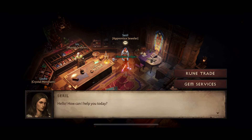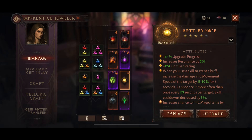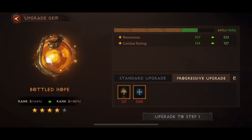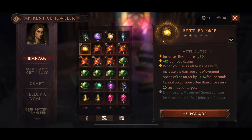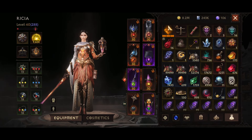So the gem we're going to be upgrading today is my Bottled Hope. If you saw my Rift Run video you'll know that I found a 5-star one recently, so we're going to be upgrading my 4-star to 5 quality and rank 6 as well. We're 64% of the way there on the progressive upgrade and I managed to get another copy of Bottled Hope in the market for quite cheap this morning, so we're going to be using both of these towards the upgrade.